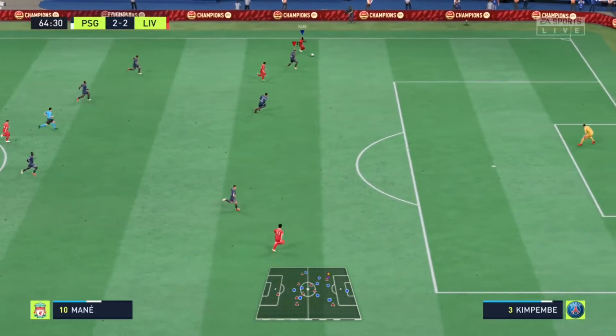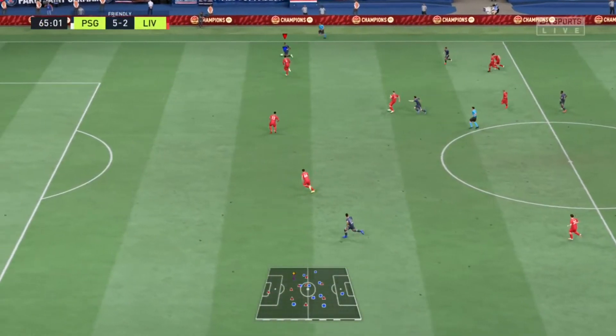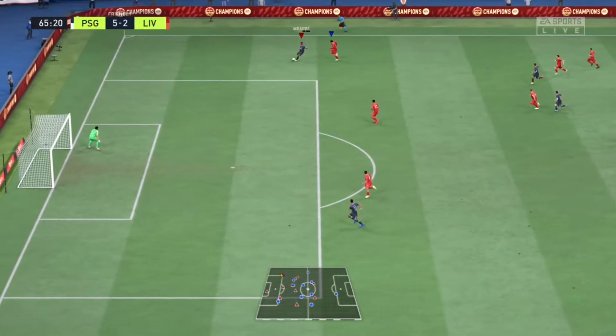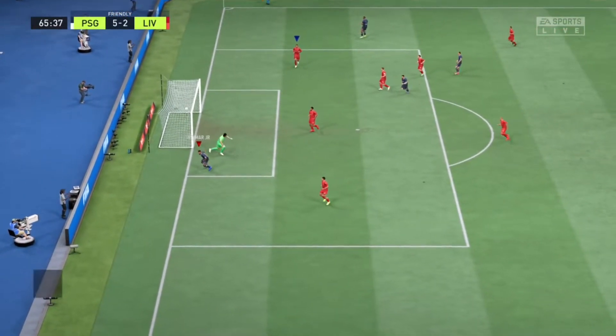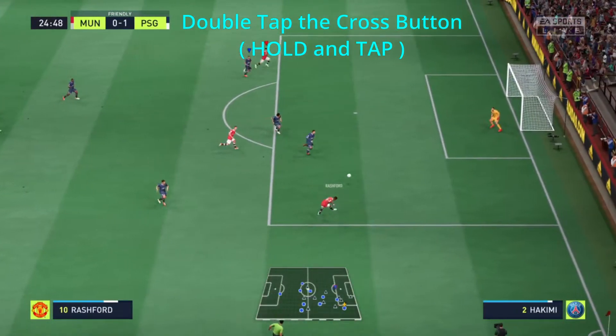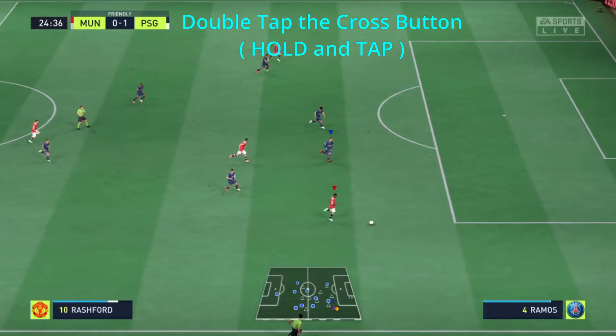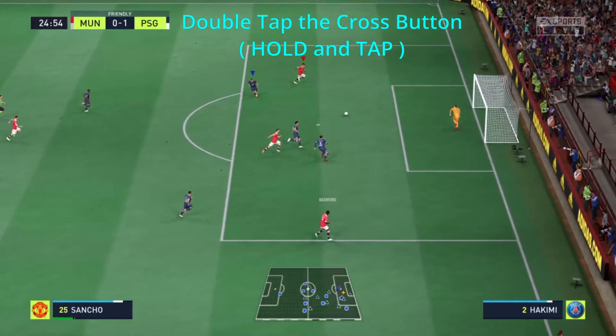Now let's get right into the controls. Unlike the driven cross, this cross is way better because it has no elevation on it, and that makes it really easy for the attackers to play it first time. To perform the ground cross, you have to tap the cross button twice while you are deep in the wing. The first tap is the one that actually lowers the power of the cross, while the second tap is simply to activate the ground cross.